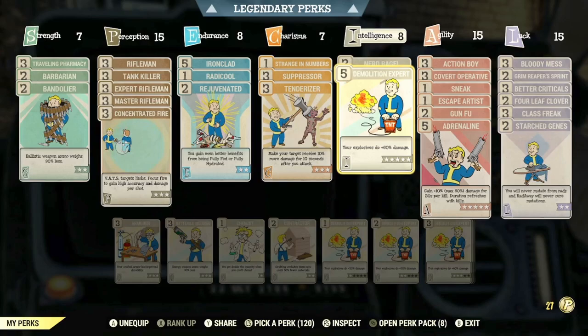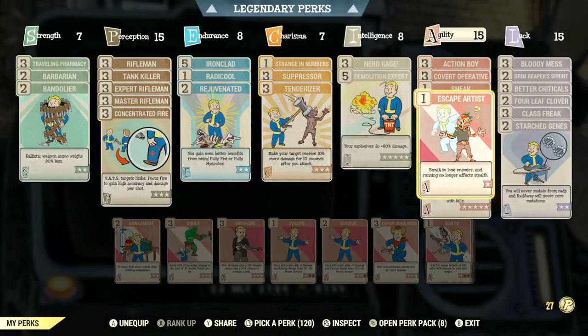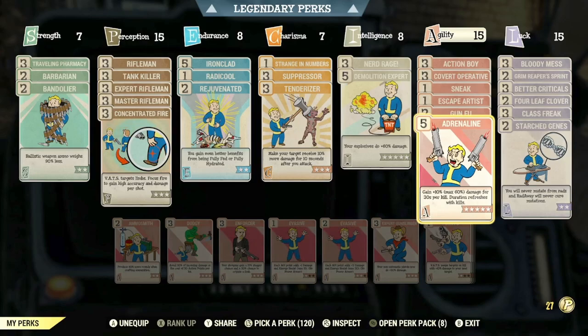Moving into Agility, we do have max rank of Action Boy, max rank of Covert Operative, rank 1 of Sneak, rank 1 of Escape Artist, rank 2 of Gunfu, and max rank of Adrenaline. Max rank of Adrenaline is always a must with any build you're trying to utilise — you want to always try and utilise as much damage as you possibly can, and Adrenaline is a great card to do that.